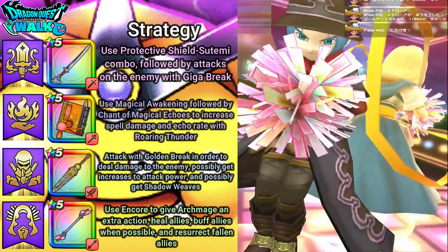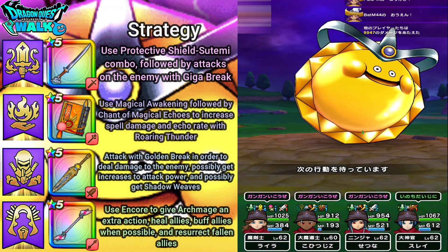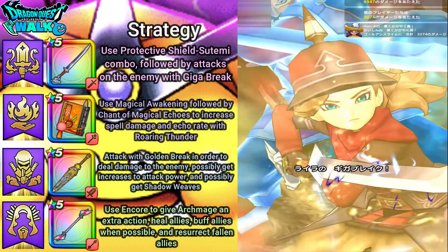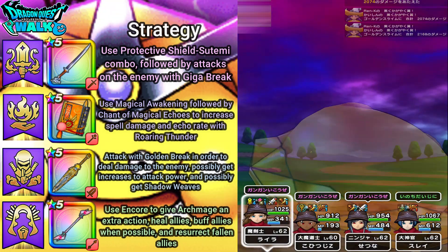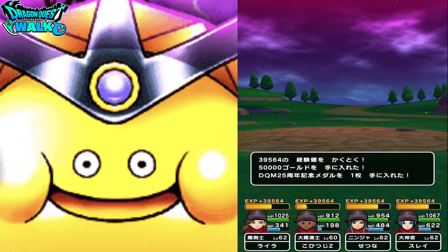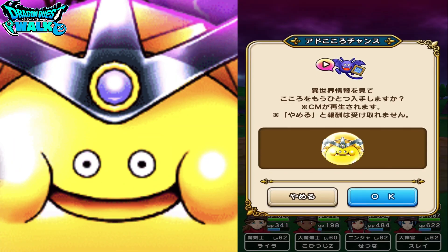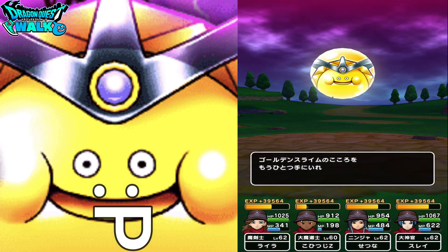I heal up and then deal 10,000 damage. With the next attack, dealing 31,499 damage, the Golden Slime is finished. The Golden Slime drops a Yellow Soul, and I got a D-rank soul.